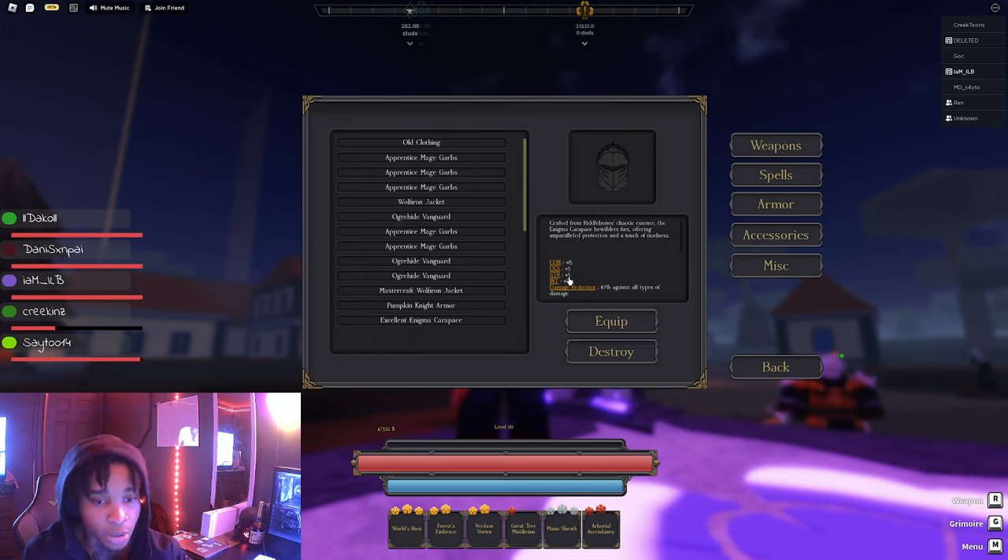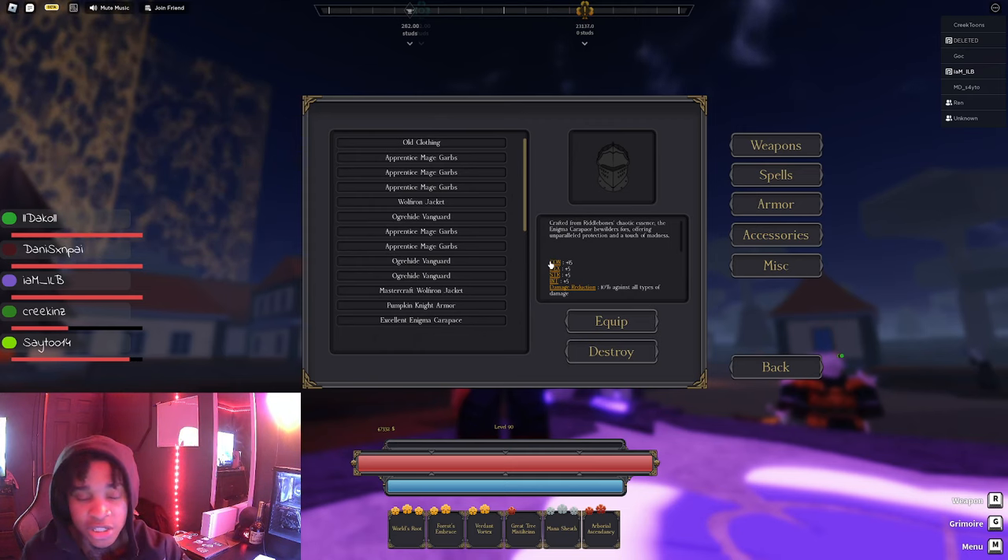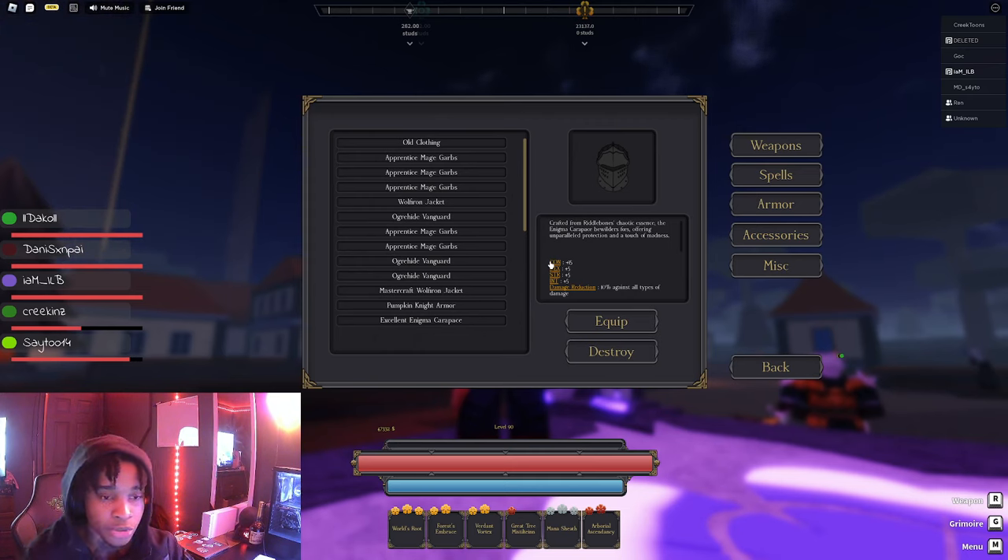The mythic armor gives 15 CON, 5 dexterity, 5 strength, and 5 intelligence. So this armor is basically good for mages, strength builds — whatever you want. If you want to run a hybrid, this is just perfect right here.